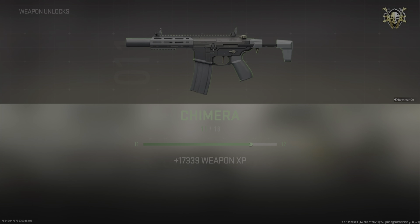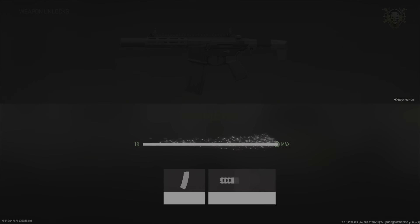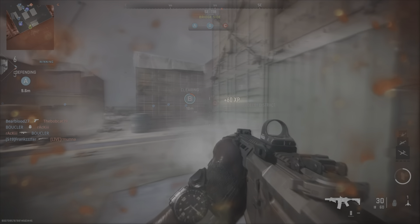Hey guys, I just want to show you how you can actually level up all of your guns as quick as you see my Chimera getting leveled up here. So what you're going to want to do is run decoy grenades and restock, and you're going to want to be spamming grenades the entire shipment match. That's what you're going to want to do this on, primarily shipment if you can, or shoot house — just depends on whatever they have available.